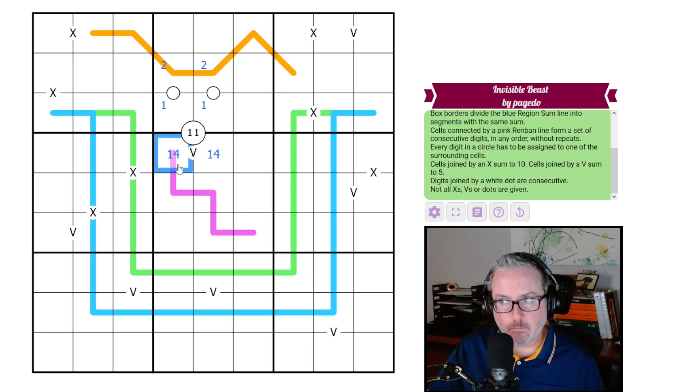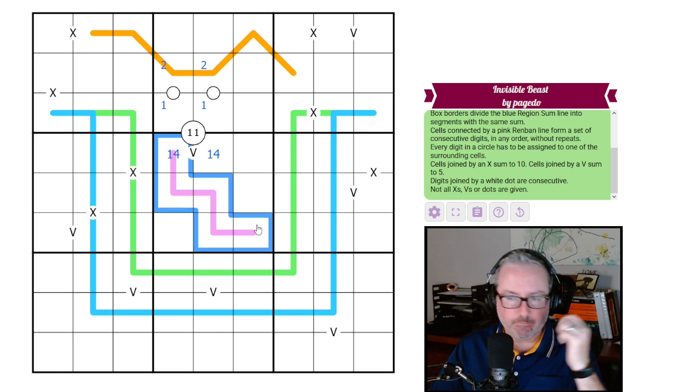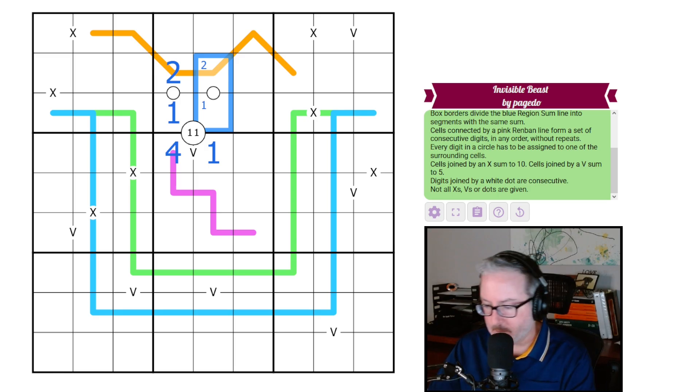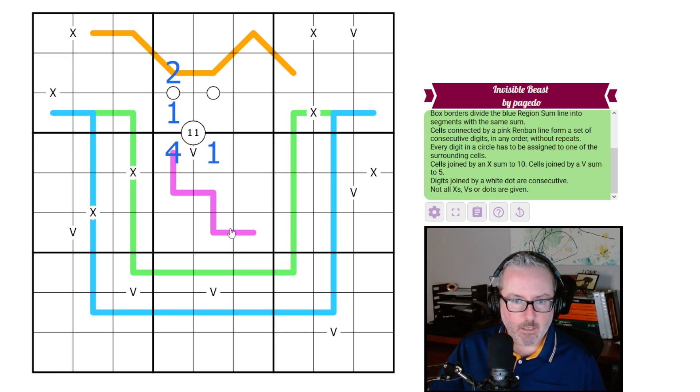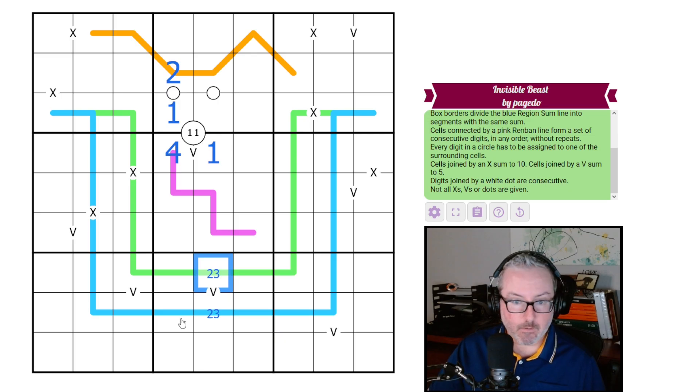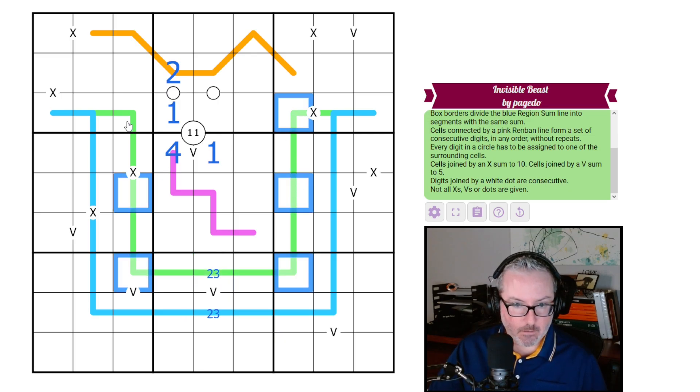One of these will be a one, which means one of these will be a two. This can't be a one because of the renban — it must have a five on it since it's five consecutive digits. If we put a one there, the digits would be one through five. That would force a four here, making this a one — so this is the one, this is the two. Use logic, it's a wonderful thing. The one here gives us a two-three pair.